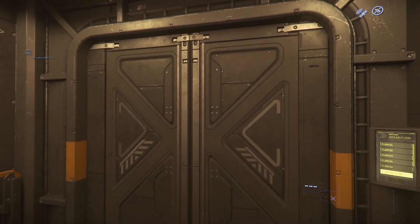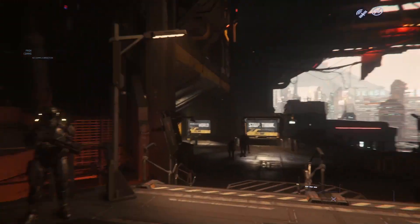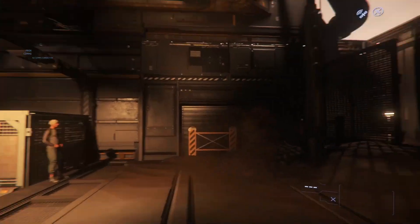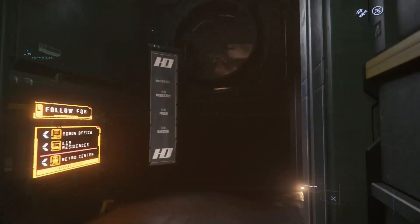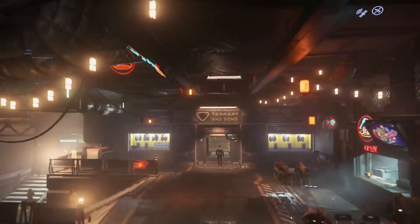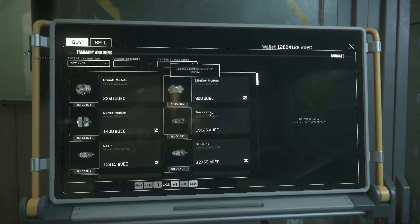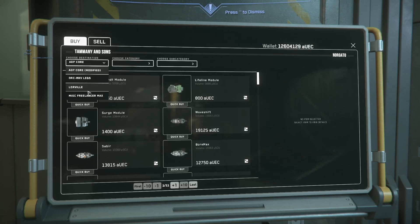So I'm going to do a quick run-through for each of the shops that are here. We'll start off at Tamiya's. Now the thing that's changed is right here — it has a 'choose destination.' So you have to make sure that this is where you want it to go: either the local storage for Loraville or any ship that you happen to have, and then you can actually purchase the stuff.